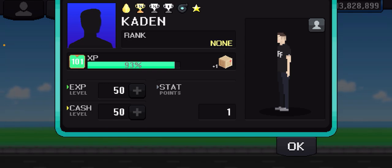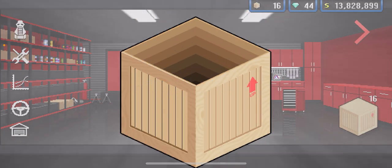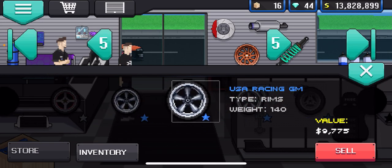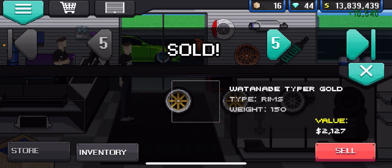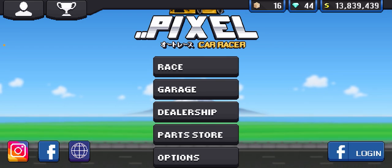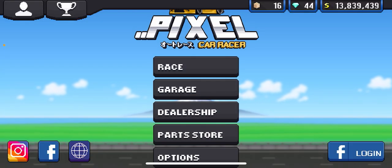The next trick is about leveling up. In the bottom left it shows XP and cash. When you level up and get to pick, a lot of people start leveling up their cash — but don't do that first. Max out your XP leveling because every time you level up in Pixel Car Racer you get a crate. You can open it, get an item like the A3A Super tire, go to the shop, and sell it for around 10k. So every time you level up you get a good item you can sell for money.